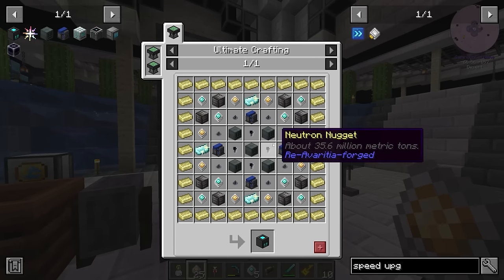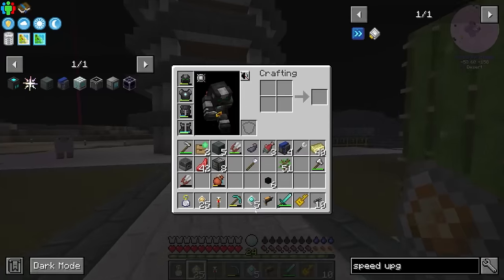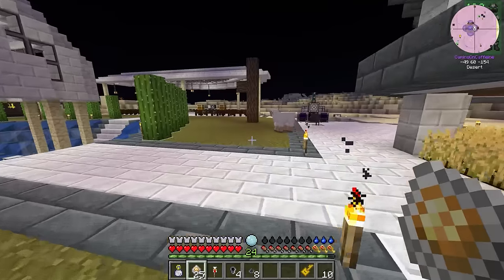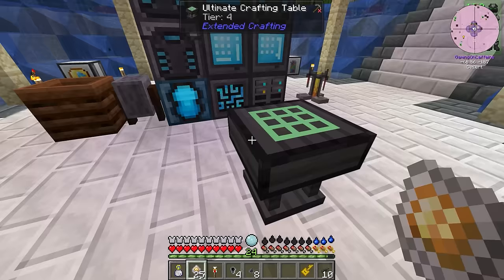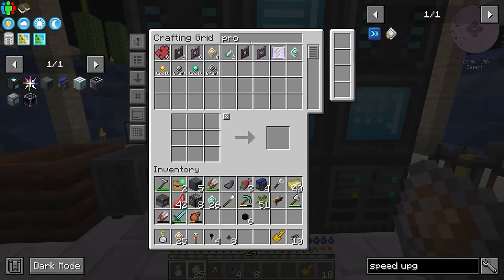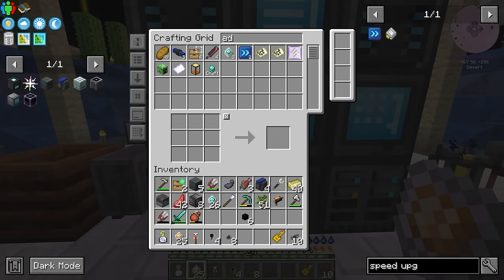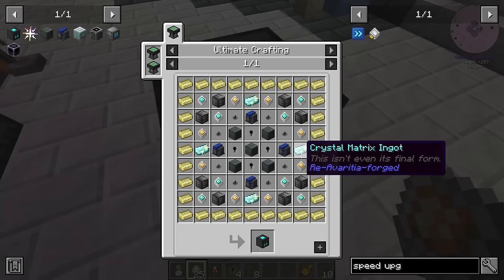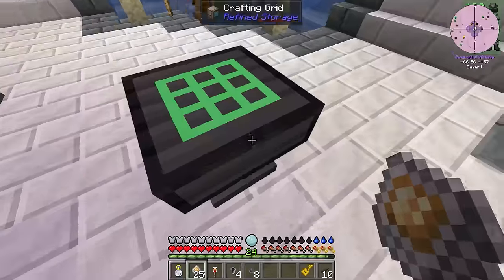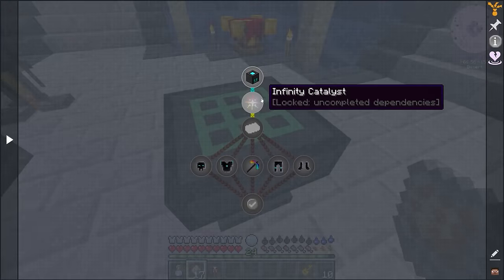Let's grab eight neutron piles and four nuggets. Down here we can almost make this happen — we're just waiting on the advanced processors. We already have the impulse hoppers and the advanced compressors. We're missing four crystal matrix ingots — and look at that, we have exactly four of them. Fantastic.